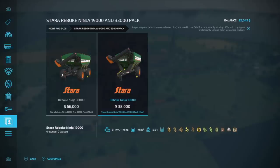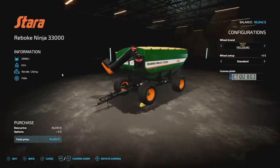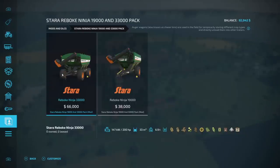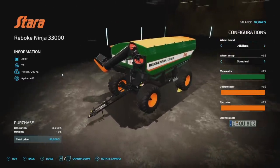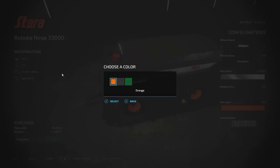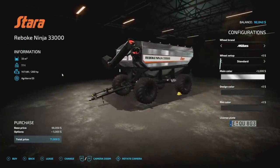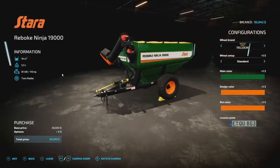Some modded Staras as well — we've got the Reboot Ninja 3300 and the 19. The 3300 is five slots and the 19 is also five slots. We already have similar ones from a different modder, but these start with different things and are customizable. Wheel options, main color, design color on the top, and rim color — you can really de-brand them from orange and green and black and chrome them out.